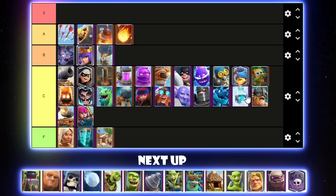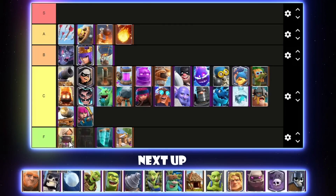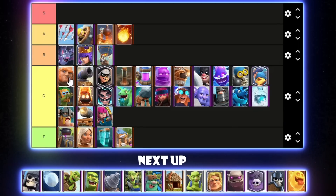Furnace is not very good — spells of any kind completely destroy it. Furnace can go at the top of F tier. Giant was pretty bad but did get a decent buff. I feel like Goblin Giant kind of overshadowed it, but it might be a bit better now with that range buff in the last balance changes. I'll put it at the top of C tier — it could even be low B tier. Giant Skeleton — it's not a bad card, but nobody plays it, so I can't really give it a good rating.